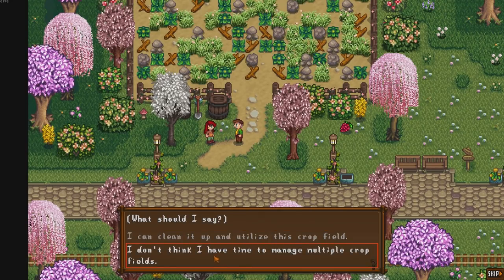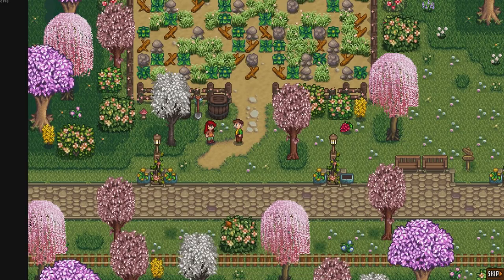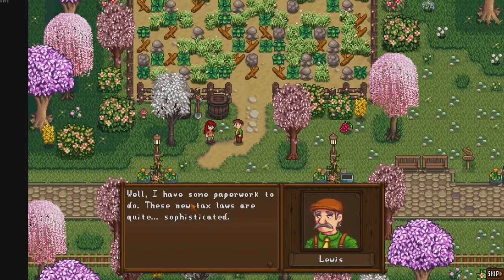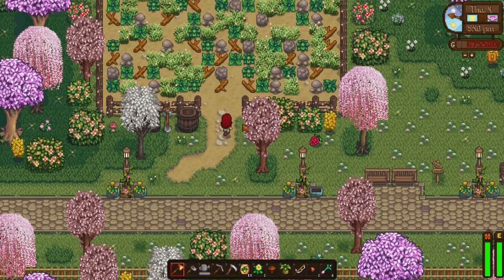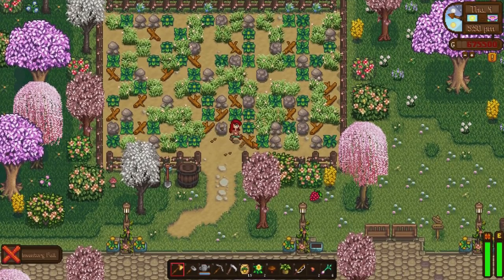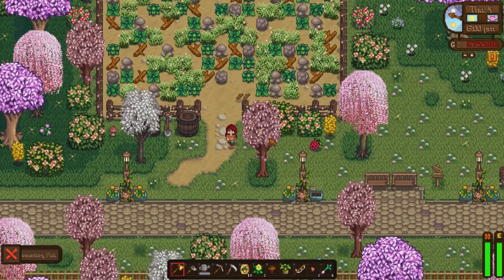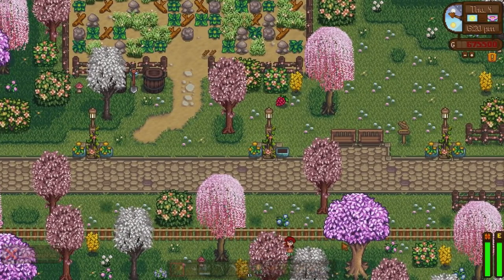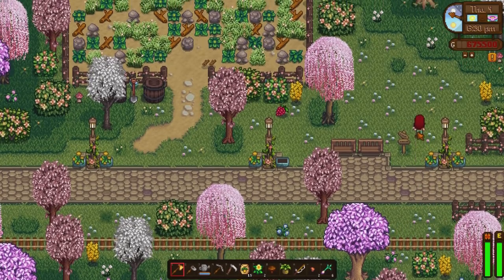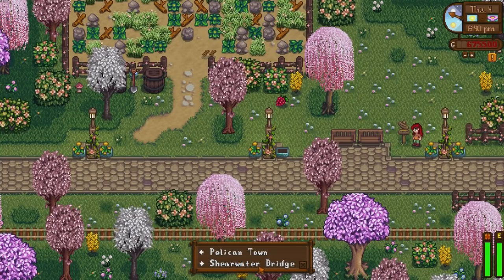'I can clean up and utilise this crop field.' You know what, I'm going to take it because that's just going to be incredible. 'The residents of Pelican Town would truly appreciate it. You can get right to work on the field, Sharkette.' So we've got a new place to farm - some crops, a bit more space, which is perfect if we're on the Riverland farm because we don't have much space there. We can plant some ancient fruit, star fruit, or even crystal fruit in winter for good income. We've got the railway cart going all the way across too. So now we can go to Shearwater Bridge - I'm excited, let's go!